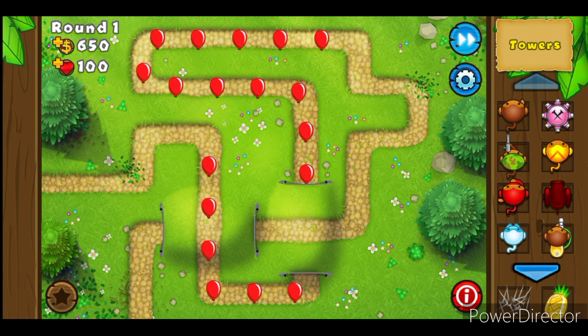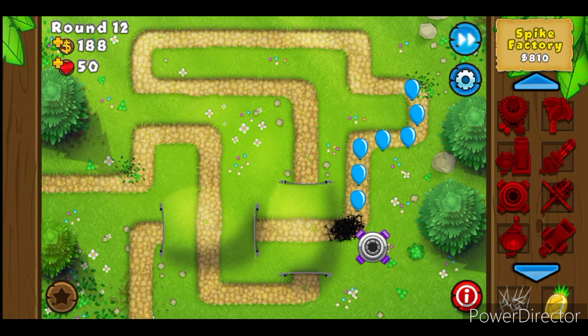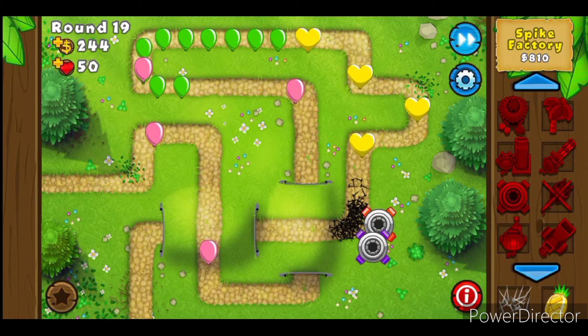Alright, this is game 2. I'll speed through what I did since the footage kind of drags. This time, in round 1 I deliberately let all bloons through so I'd have enough money for a Spike Factory sooner, at the cost of starting with half my lives. In this game I actually learned from my mistakes — instead of prioritizing something I wouldn't need for 10 rounds, I focused on what I needed immediately: bigger spikes, faster production, and more Spike Factories.